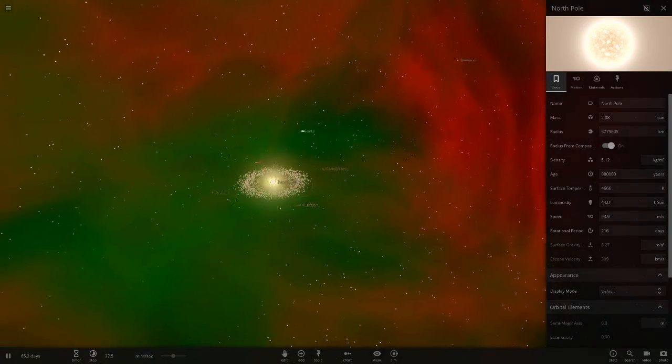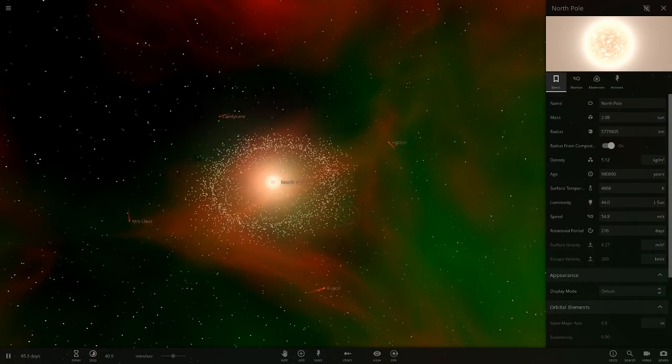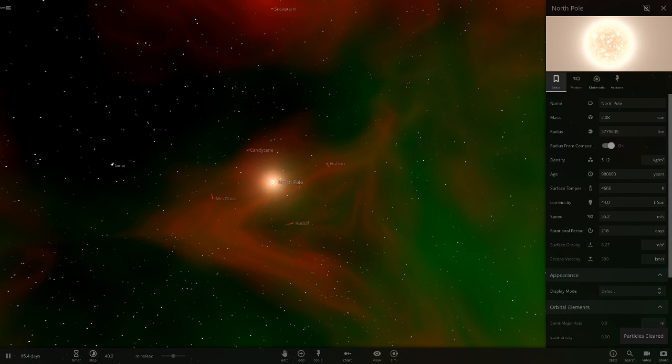So we've got all the stars named now, which I like. I also want to extend the asteroid belt out across the whole system — just a giant asteroid belt with some planets and stars in it — to really add that Christmasy snow effect. We can also add some more planets in as well.